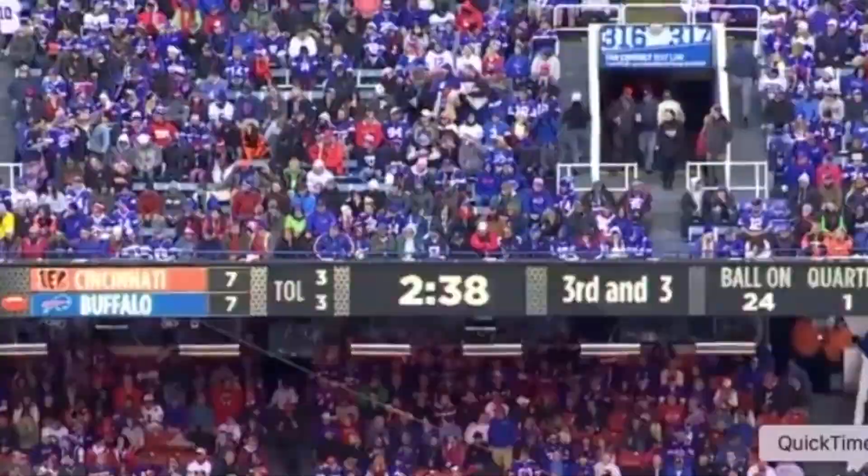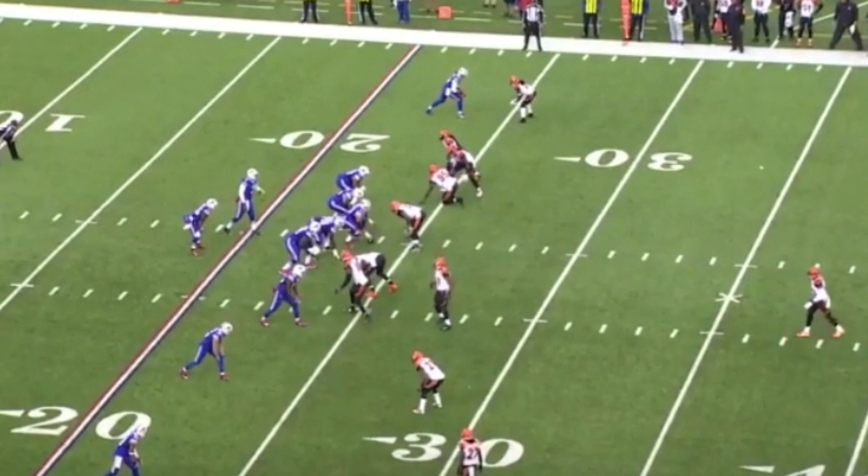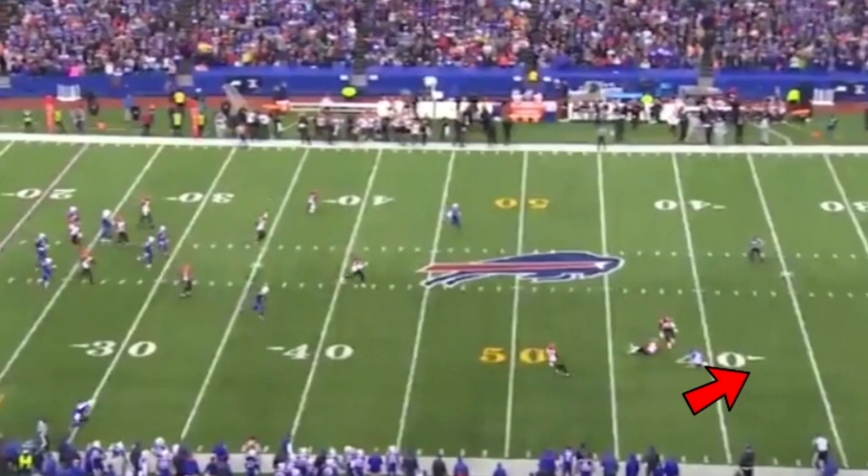Here against Buffalo, against EJ Manuel — another gun play. Four wide receiver set, three to the right. EJ Manuel making adjustments at the line of scrimmage, hikes the ball, four man rush — had time, throws it. Beautiful ball skills by Denard. Picks the ball off, takes it back to the 45-yard line.